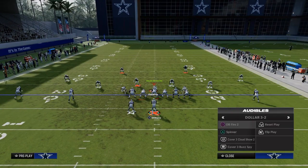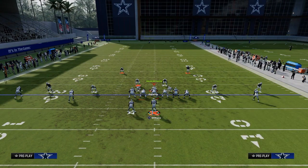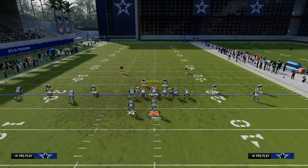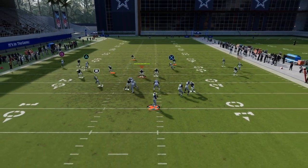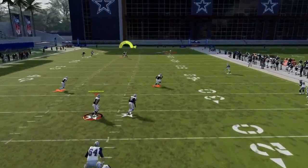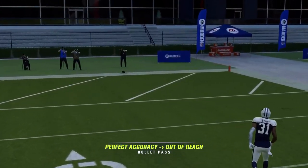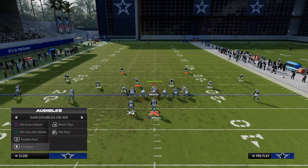Against cover three, the middle third is going to go to the streak, and there's this window for the post. You can feel free to smart route that post as well. He ran it a bit poorly here — maybe this post route needs some adjustment. Let's go over PA Reed.